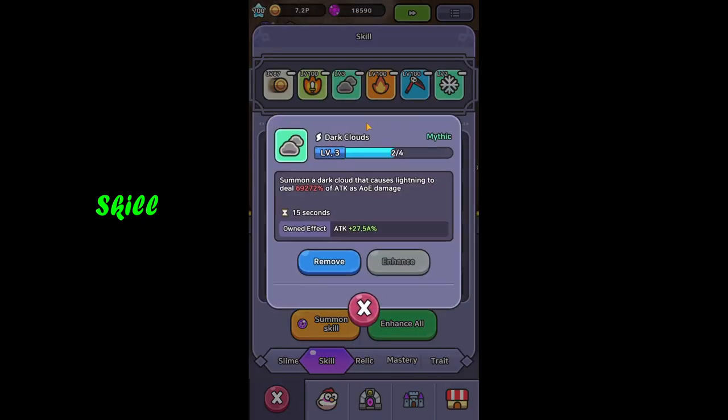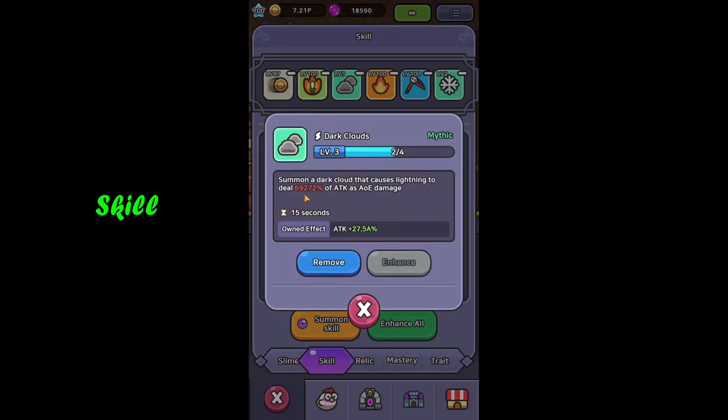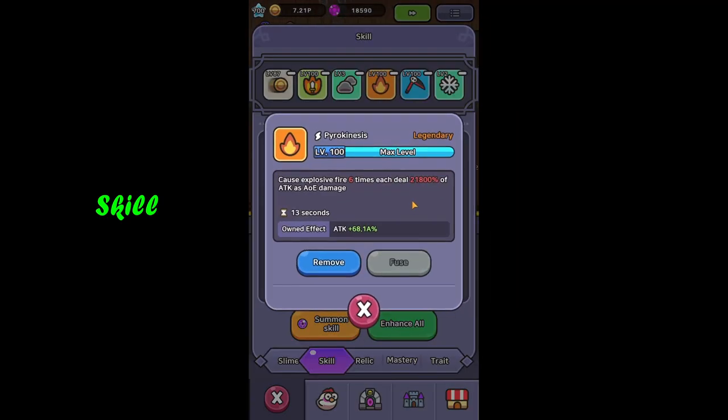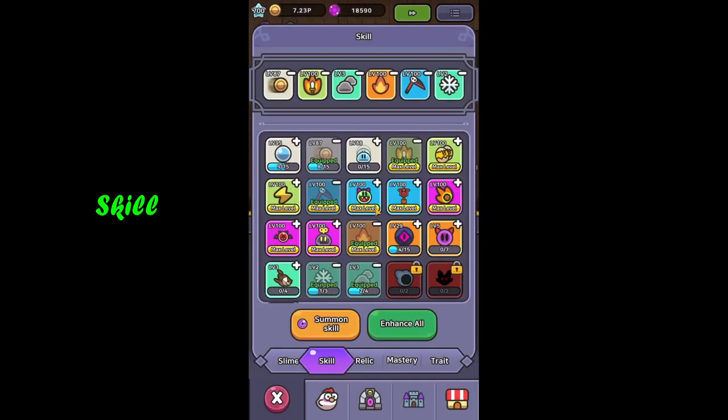Then I've got four skills which are damage dealers. First is dark clouds — a mythic skill with massive AoE damage over 70k percent, directly related to the ring slot. Then pyrokinesis, another heavy hitter — despite being just legendary, at level 100 it gives me over 21.8 thousand percent AoE damage, great for farming. Then reaper with nearly 13 thousand percent — a rare skill but level 100 makes all the difference. And finally blizzard, another mythic skill delivering 56.5 thousand percent of attack to all enemies.